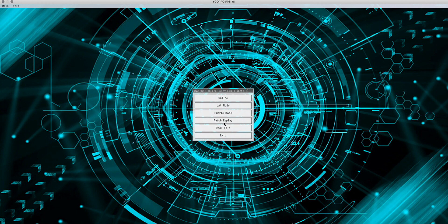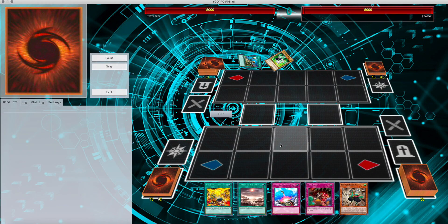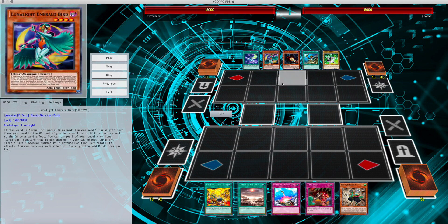We're going to get right into this. The first deck up is going to be my Yosenju versus Danger Runalites — one of the better decks of the meta. It can actually put up some pretty interesting boards and has some awesome rank 4 plays. It's a very interesting rank 4 toolbox.